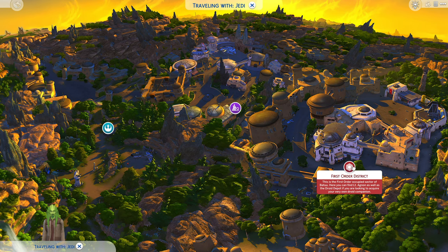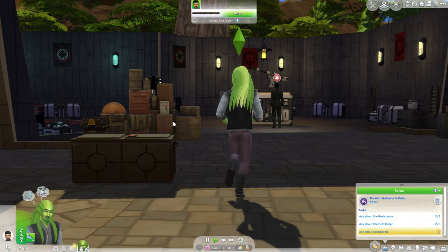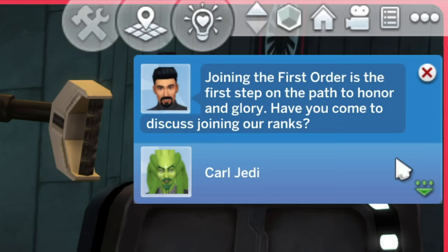We need to travel to these other areas. I think first we should go check out the First Order. So let's go over here to the First Order District first. Here in the First Order District, we needed to talk to Lieutenant Agnon. We probably won't be joining the First Order's ranks — we'll probably be joining the Resistance, seeing as how Carl wants to be a Jedi.